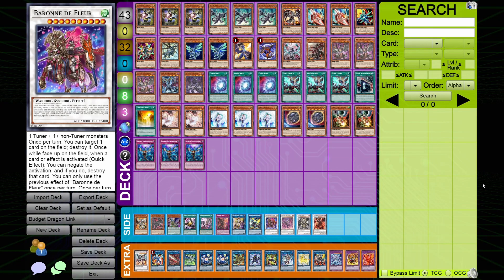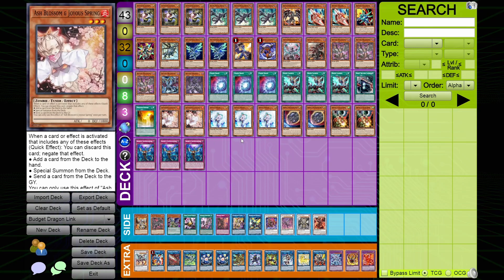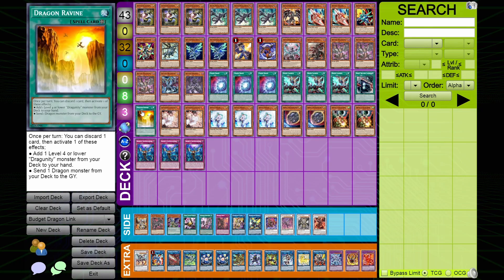Alright guys, so I've been getting some requests to go over a budget dragon link list. I played budget dragon link at one regional, did okay. So far in testing with this dragon link I really like 43 cards. If you don't like 43 cards, cut some hand traps — these are just generically good hand traps typically.